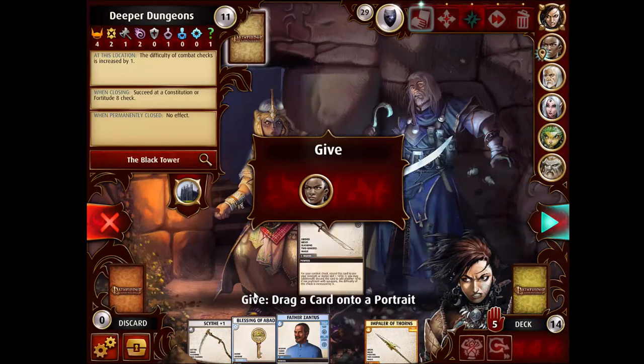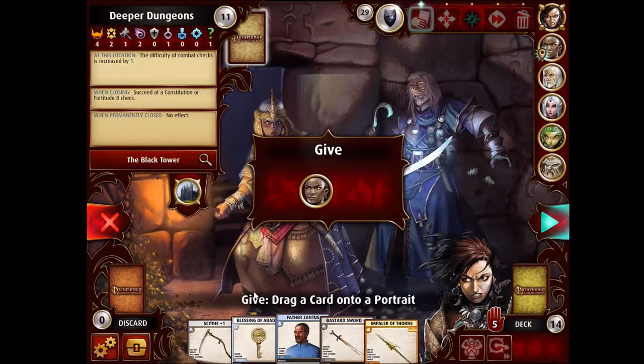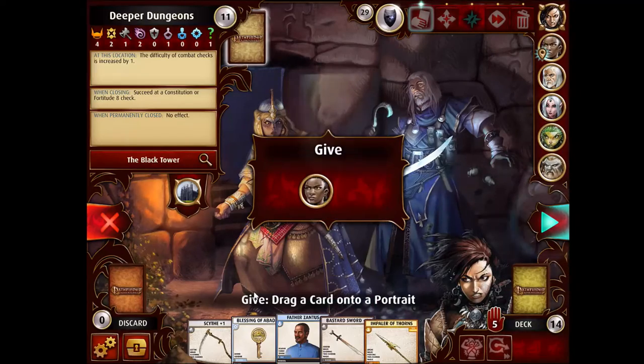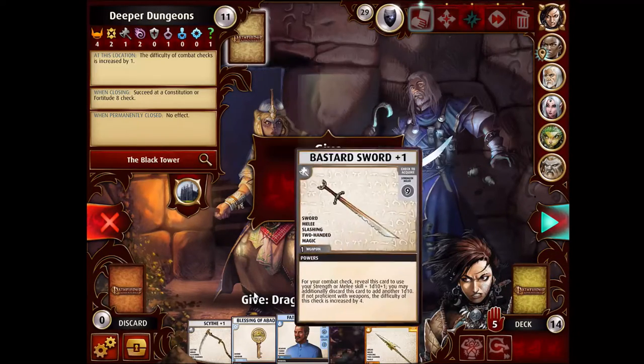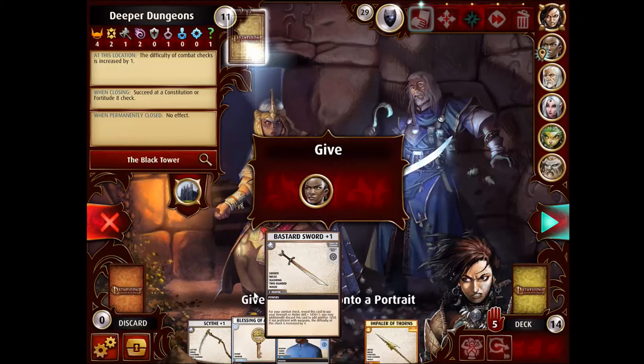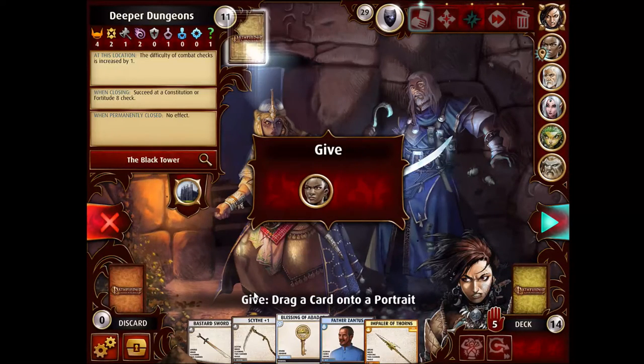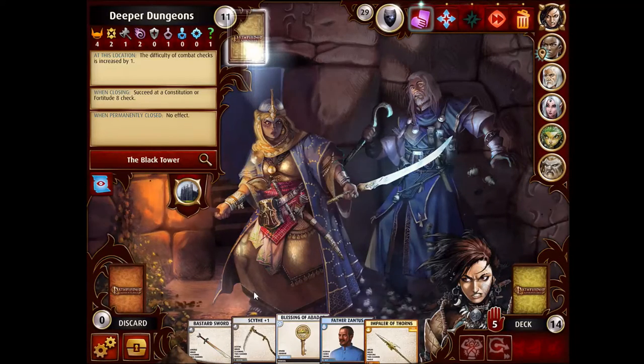How about this Bastard Sword? I'm not actually sure what is the best thing. Drag card onto portrait — hello? Oh my God, this interface. I swear the interface just got worse. I can't select it, I can't drag it here. Can I drag it there? How exacting is this? Maybe I just can't do the Bastard Sword. How about the Scythe? Will the gods accept an Impaler of Thorns? No, okay. Yeah, that's a pretty bad bug.